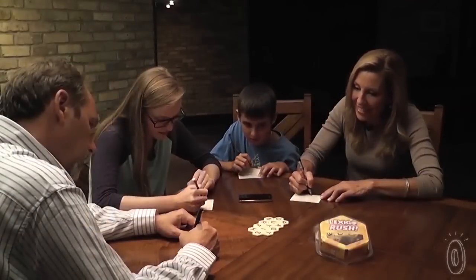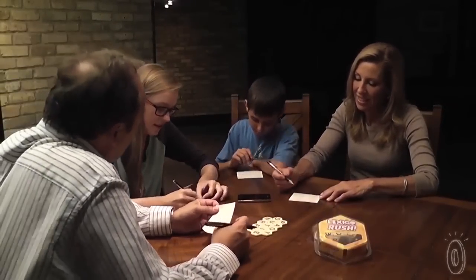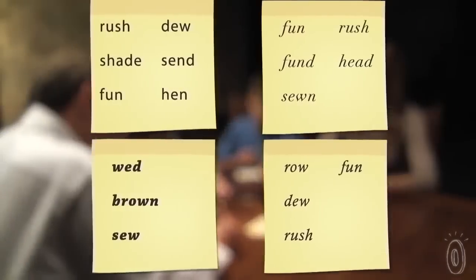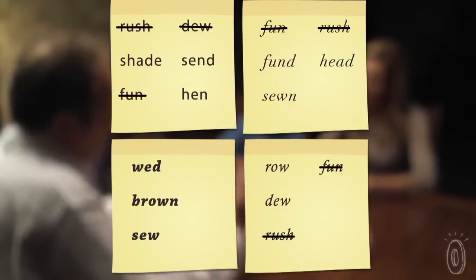Lexigo is played in three rounds. After each round, all players read out their list of words. Any word found on more than one player's list is crossed off. In round one, you score one point for each word that was found by you and no other players.